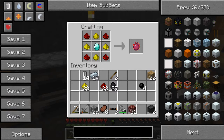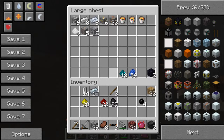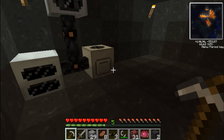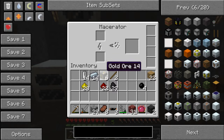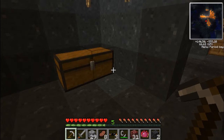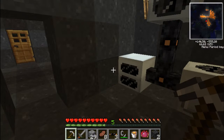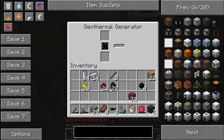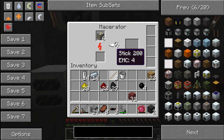And now starts a new era in my Tekkit series - an era of abundance. But I do not have a diamond, that's been annoying. So one thing I'm gonna do is cook some gold. And then with the buckets I'll be able to put some lava into this lovely geothermal generator. There we go, and it's working!